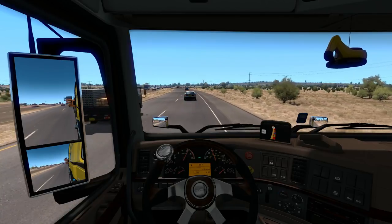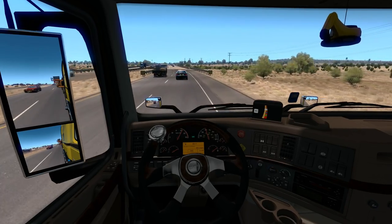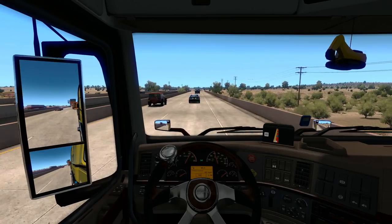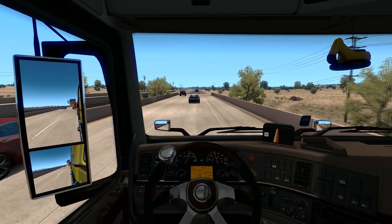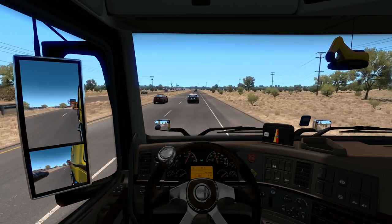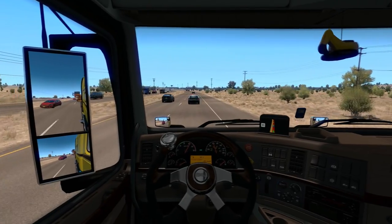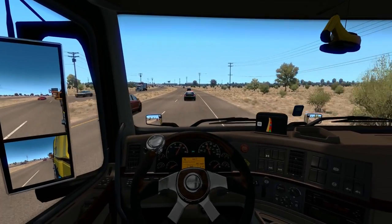Getting back to the Volvo interior — another thing I really like is the GPS. I love how it pops up right in front of the windshield, very easy to see from your peripheral vision while driving. The gas gauge is really easy to see to the right of the digital display — unlike the little Pete where I have to use my TrackIR just to find it. Pretty much everything I care about is right there and easy to see.